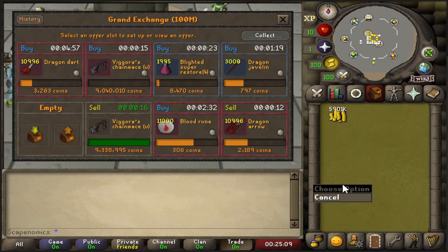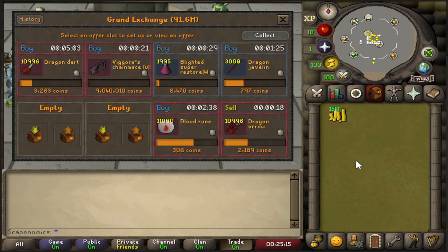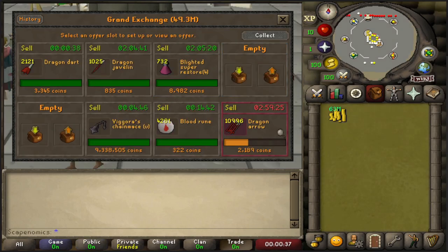Our second Chain Mace sold, as well as some more Dragon Arrows — already up to a total of 1.3 mil in profit. Really good so far. I logged off for a little bit and just let my items sell, and the only thing that has not sold yet is the Dragon Arrows. But at this point, we are up about 2 mil in profit. Really strong start to the episode.